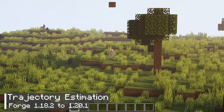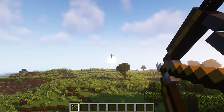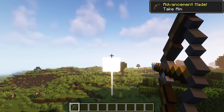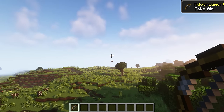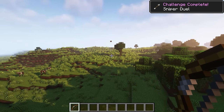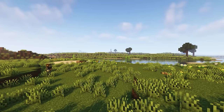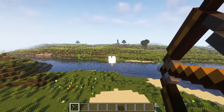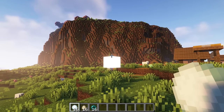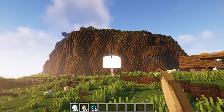If you want to improve your accuracy with bows or throwable items in Minecraft, there are two options: practice diligently, or install a mod that can assist you. This particular mod helps players determine the trajectory of arrows and throwable items, enabling them to hit their target more easily. Using this mod, I was able to take on the challenge of killing a skeleton from a very long distance. When aiming at mobs, a beeping sound can be heard, and it also displays the falling points of the arrows. Please let me know in the comments if you think you are skilled enough to play without this mod.